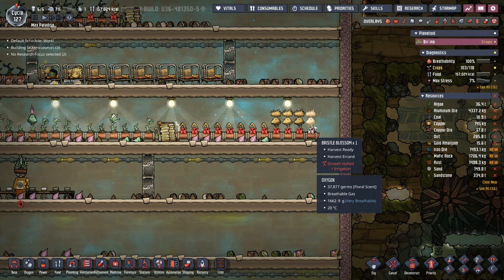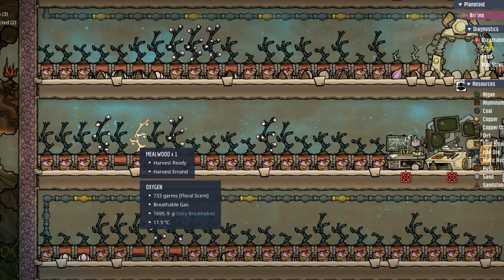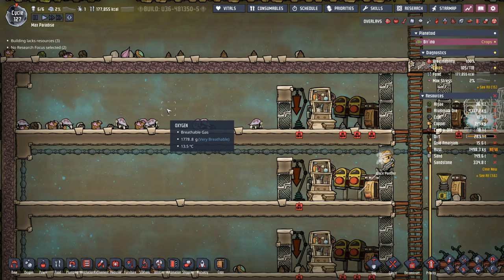This is exactly what I was talking about — all these bristle blossoms are waiting for irrigation. We're probably going to end up adding another dupe in about three cycles, otherwise we're never going to be able to get anything done. Our primary farmer can't keep up — this mealwood's been ready to harvest, as have a lot of these. In the meantime, we're actually going to use stable number two so we don't have to transport these hatches unnecessarily.